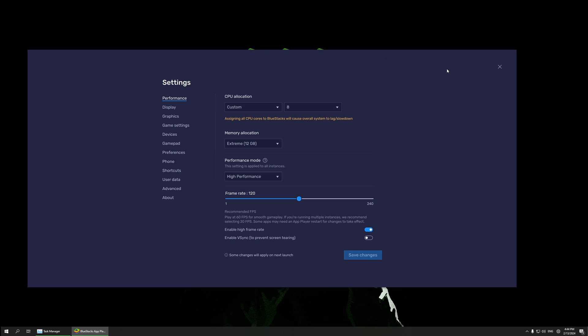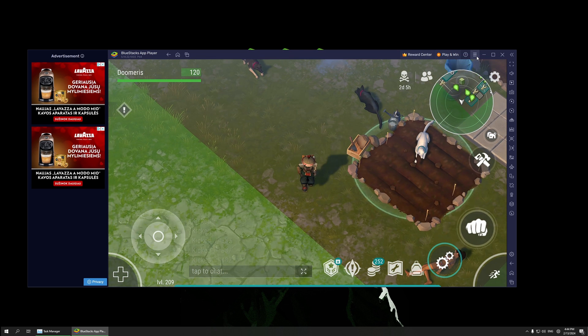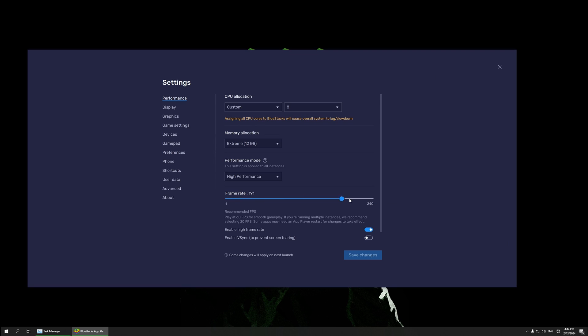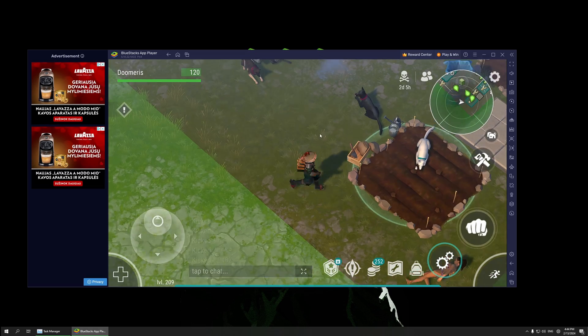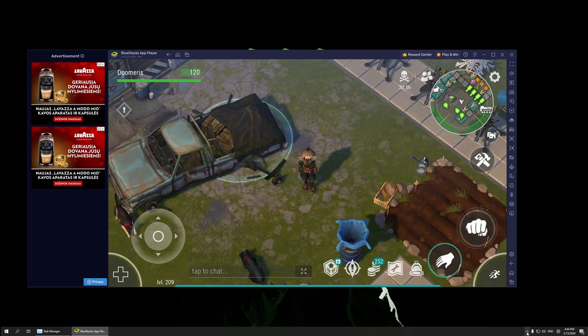Now, how to fix the FPS issue. Since we have 120 FPS set in BlueStacks, here's how you change FPS. If I set this to 9 FPS and restart, you can see the game runs very laggy. Let me open the NVIDIA Control Panel from the desktop.